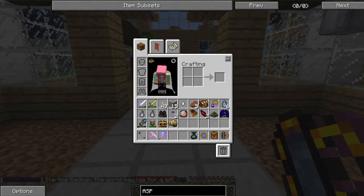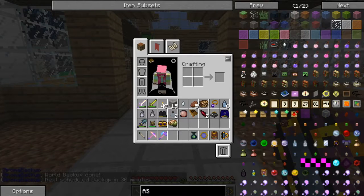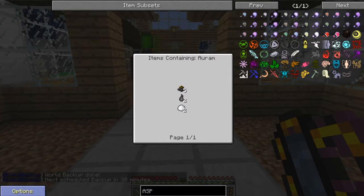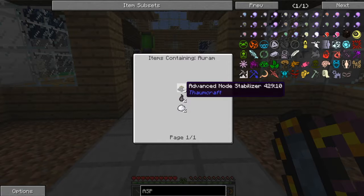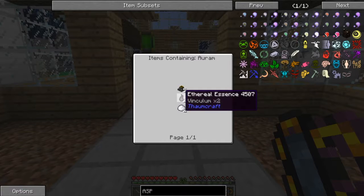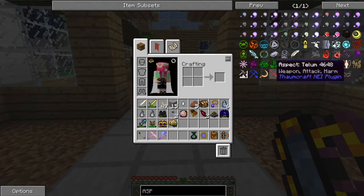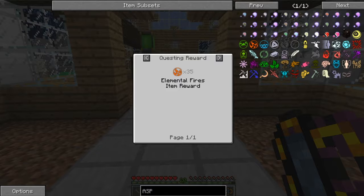So if we look here — it's not showing up at first, but there we go. If we look this up and right click, we can use Advanced Node Stabilizers with Ethereal Essence, which I'm guessing you get from spiders and stuff. If we look at the Advanced, we can make that, but we need Aurum to do it and I don't have it. If we left click and go over to what aspects make it, it's Magic and Air.